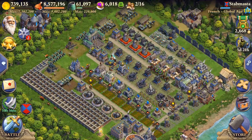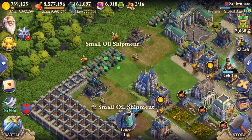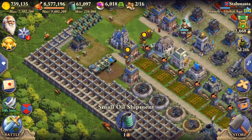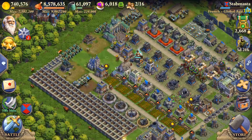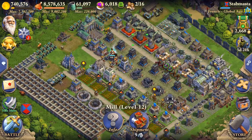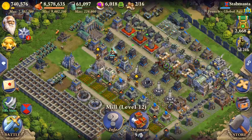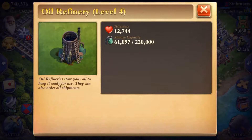The first one is basically buying shipments. As you can see here, I have some oil shipments that I have stored here. They're relatively small amounts and you have to spend your resources.